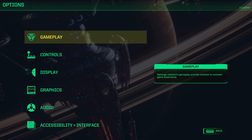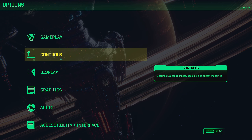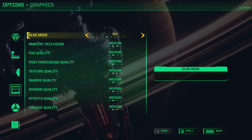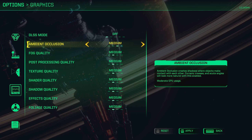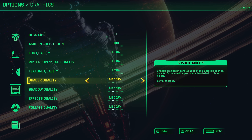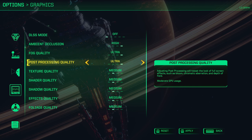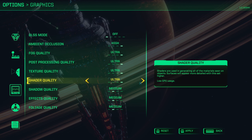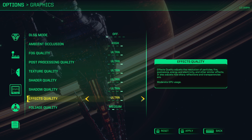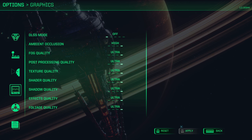I'm going to take a look at the options. Not going to worry too much about controls, because I assume that will show up in a tutorial. I'll play around with the graphics a little bit — DLSS, ooh. I'm going to turn everything up to Ultra. If I hit Reset, it throws everything to Medium. I don't really know how performance will be. The game is actually quite small, like 8 gigabytes, so I'll roll with no DLSS and see how that goes.